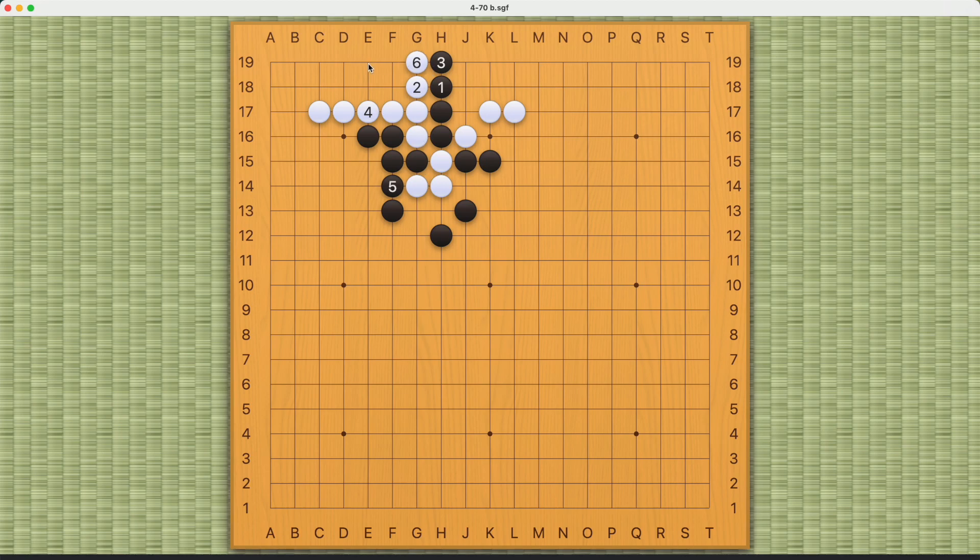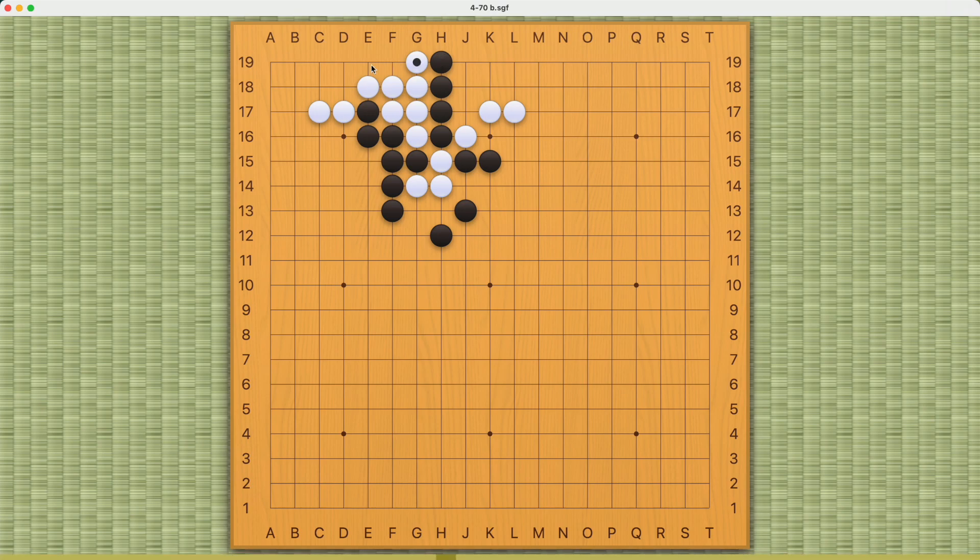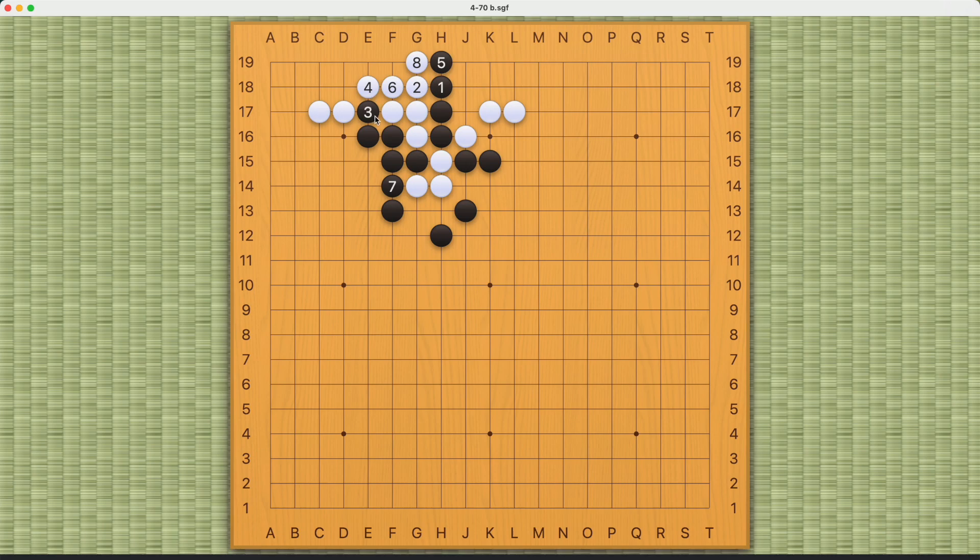That's about a two-point difference in the endgame. Compare this — there are four points here — to this — now there are only two points here. So pushing here at number three helps black gain two points. Overall, the key takeaway is standing down on the second line and the first line, and making use of white's weakness in its own shape. Hope you enjoyed this challenge — I'll see you in the next one, thank you for watching.